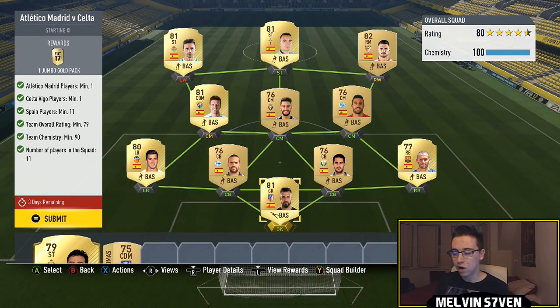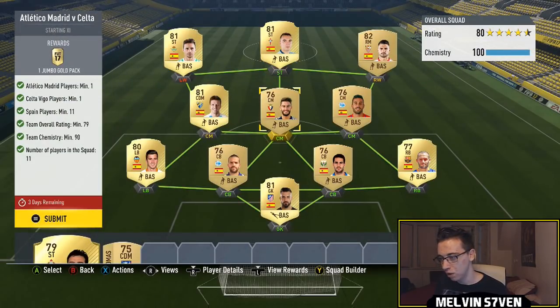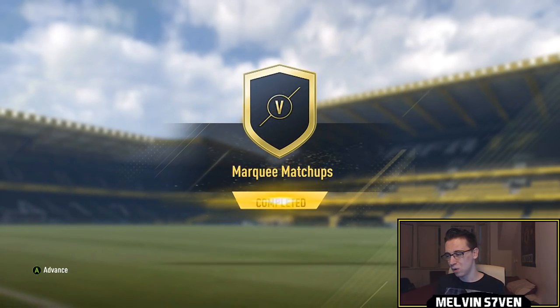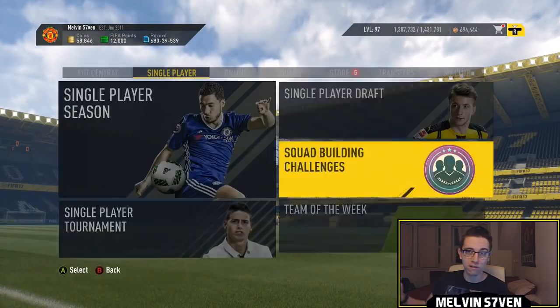The next one is absolute extortion and I don't think they've thought it through because of the Suarez La Liga SPC. La Liga cards are already at a premium — the highest value they've been — but you need 11 Spanish ones, which restricts you. You also need a Spanish Atletico Madrid and a Spanish Celta Vigo player. I didn't have them because I traded them in, so I bought Iago Aspas for 1,500 and Moya. When I was searching there were a few coming up and then they were getting bought instantly, so you'll have to be quick. You only get a jumbo gold pack — 24 items and three rare cards — so it's really really bad. You also get a 25k pack plus 2,500 coins.